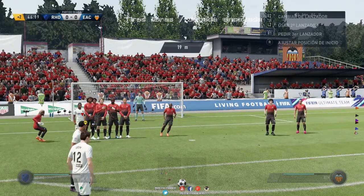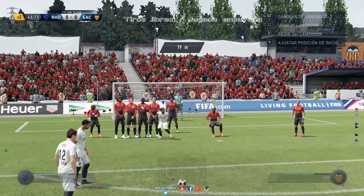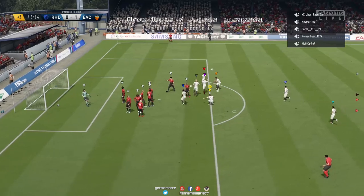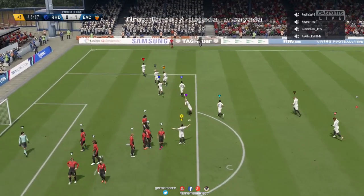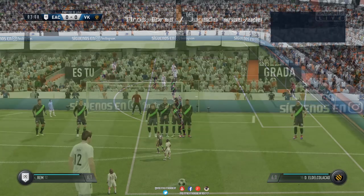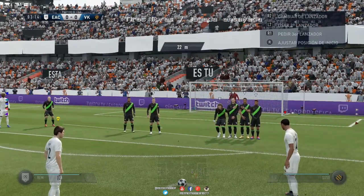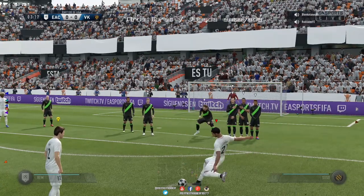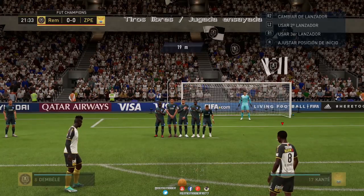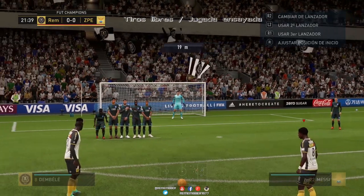Incluso hacer jugadas ensayadas en modo club. En modo club este tiro funciona fantásticamente bien. Lo único que tenéis que tener en cuenta es que normalmente cualquiera puede ser el segundo lanzador, lo que hace que a veces sea un defensa o un lateral y quizás no tire demasiado bien. Pero en otras ocasiones, un delantero o un extremo, ya estáis viendo que efectivo es. En modo clubes pro, en Ultimate Team, y también en temporadas cara a cara con equipos reales.